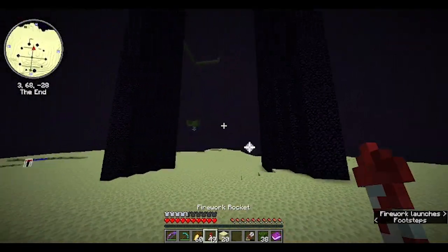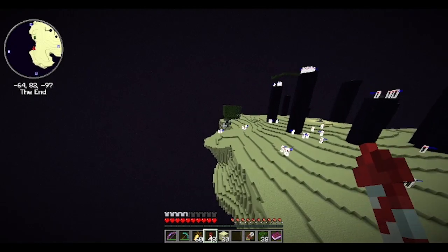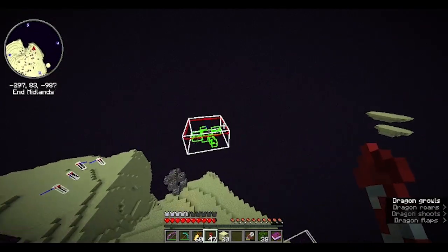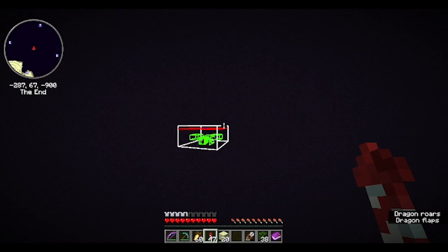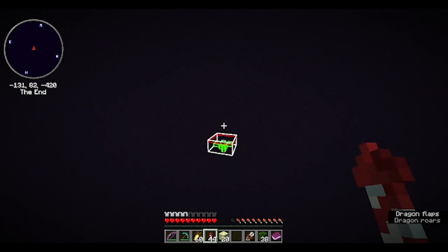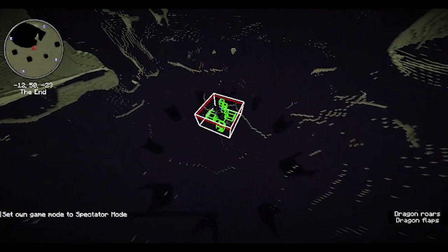Now go through the end gateway that you sent your original dragon through. If your dragon is frozen, then use a piston to push it back up into the end gateway. If your dragon is moving like this one, then follow it back to the main end island. Once you are back, the dragon will be at the bottom of the island and slowly make its way up.